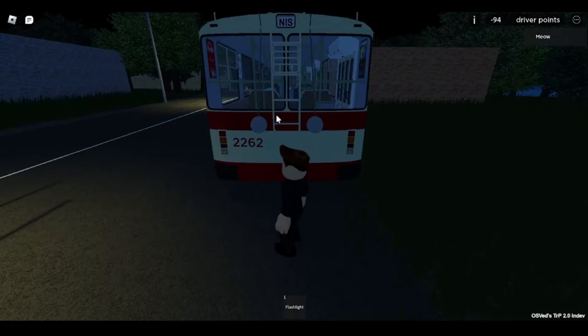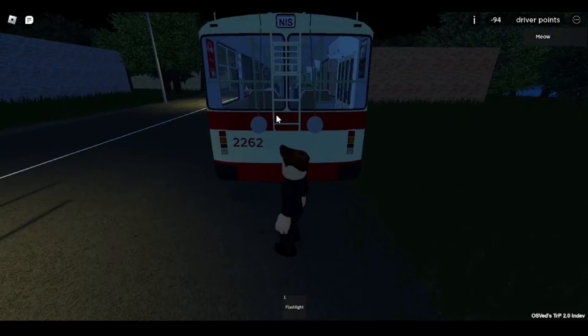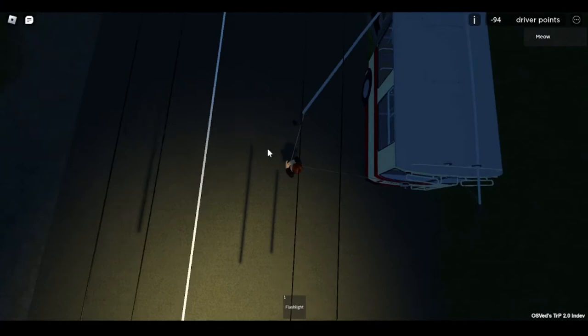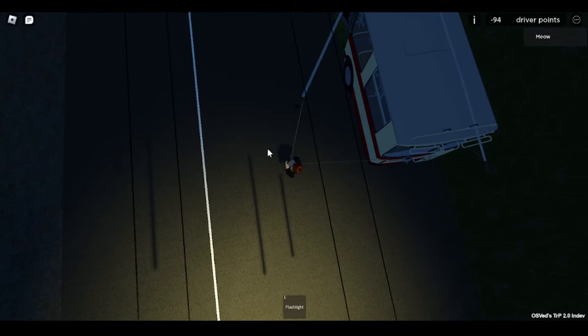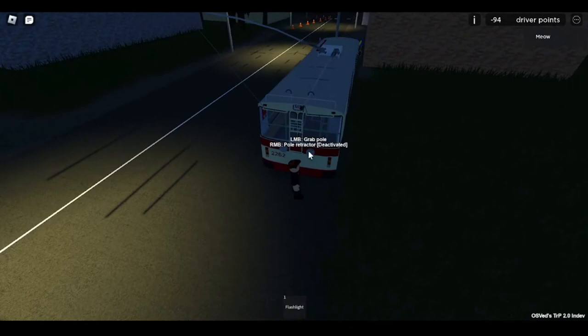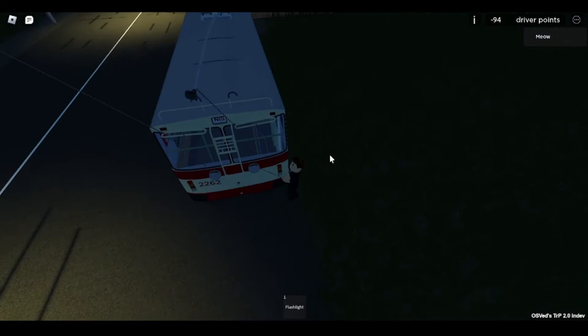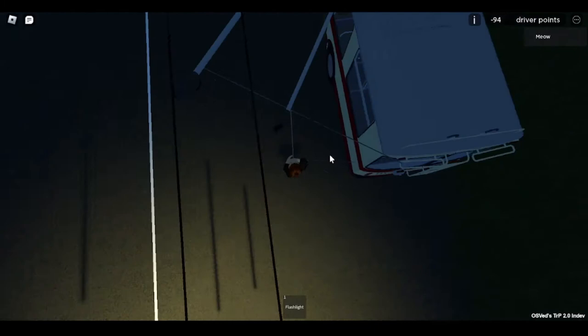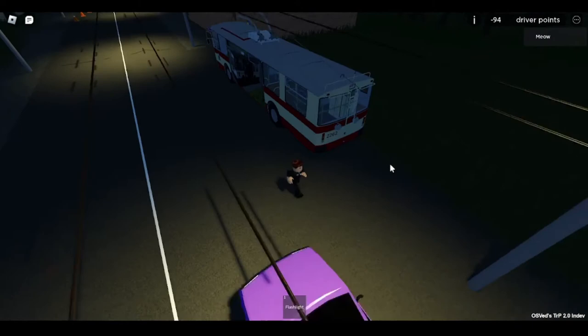So now we're going to come back here and we're actually going to attach the trolleybus to the poles. Keep going up — basically you just want to line it up with the wires. It takes some getting used to. There you go — now you can just clip there and it puts it back. Raise it a bit so it doesn't crash into the bus. You may want to just stand still for a second or go slowly, and just go up whenever it's about to go below the wires.